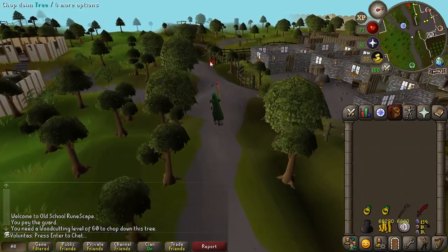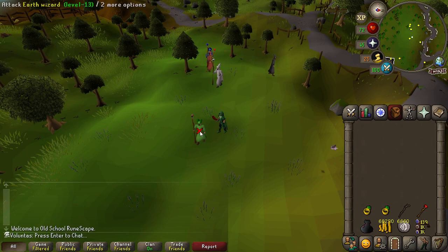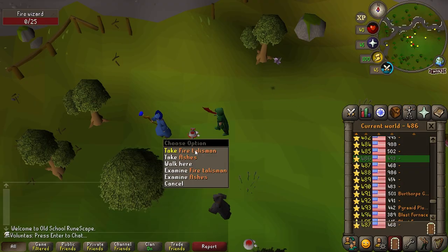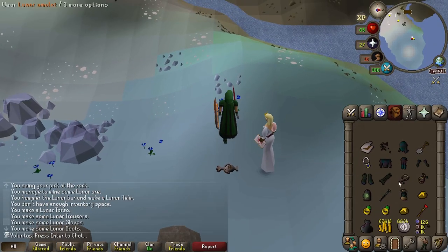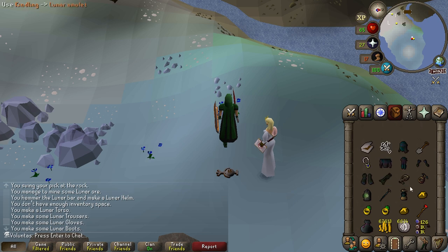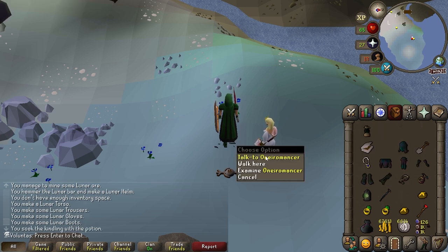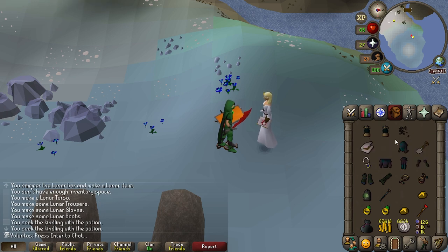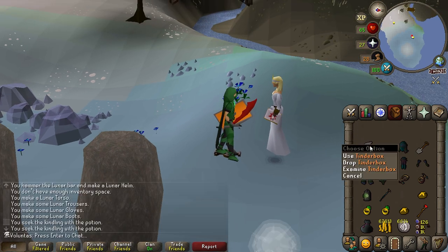I need all four of the elemental talismans for Lunar Diplomacy, so I need to kill all these wizards until I have all the talismans I need. So now essentially, I use kindling on the vial, and I get an empty vial, and then I drop the kindling, and then I get another kindling and another waking sleep vial. By doing this, I get a bunch of empty vials, but I'm not using these yet because I need an empty inventory.